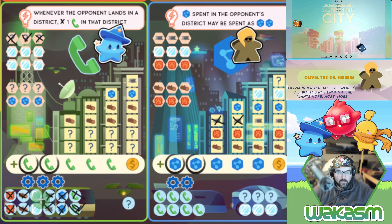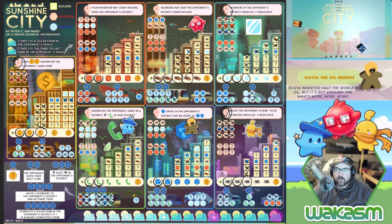I use three steel to take care of Olivia. Now I have a six to work with, and I use the lobbyists to mark off two spaces — just two more here and one more there and I get my first solar farm.